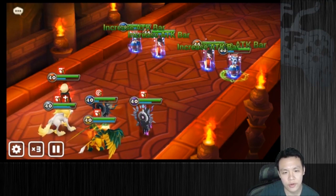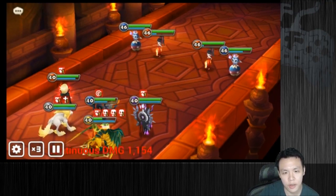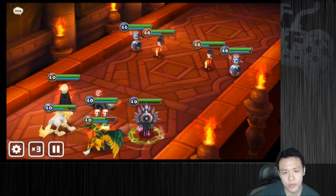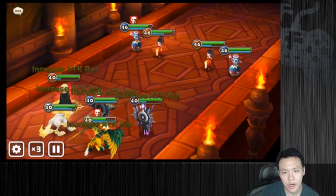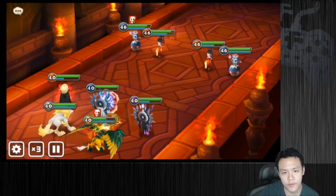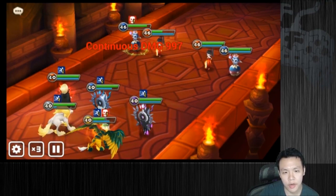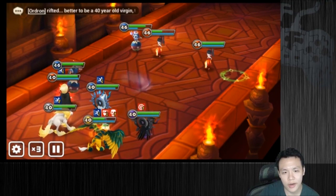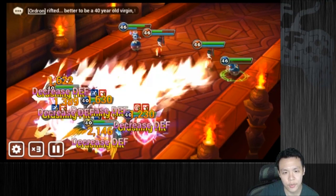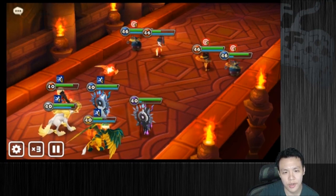Also these 5 units synergize really well together: attack bar fill, double attack bar fill to get a lot of turns, speed buff, attack bar fill and speed buff for Bernard, buff clear for Verimals, some CC for the enemy team. Theomars is my main damage dealer, armor break on Belladon, and Belladon is the healer. So I've got a standard dungeon team — 3 supports, 1 healer and 1 DPS.